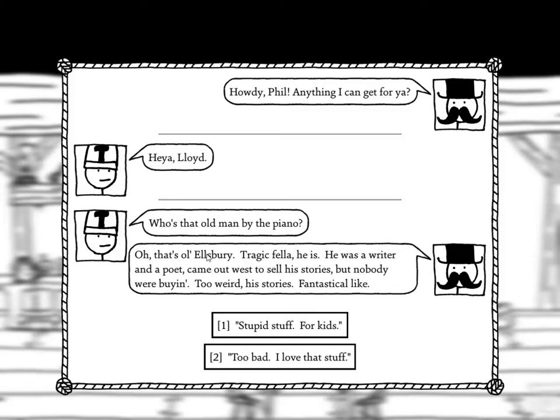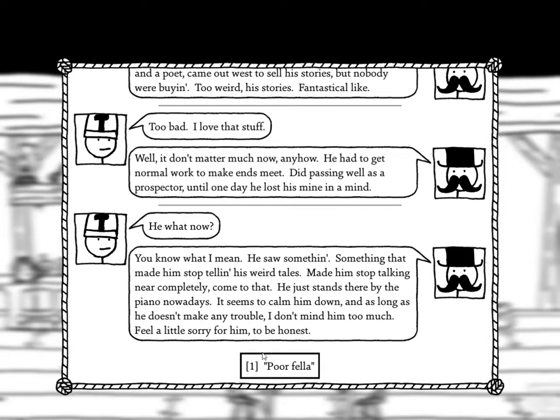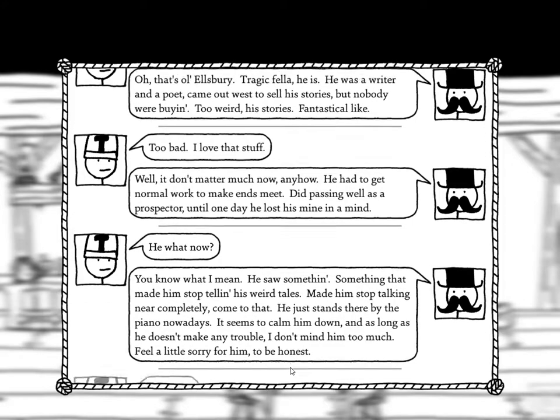Who's that old man by the piano? 'Oh, that's Ellsbury — tragic fella. He was a writer and a poet who came out west to sell his stories but nobody were buying — too weird, too fantastical. He had to get normal work to make ends meet. He did passing well as a prospector until one day he lost his mind in a mine. He saw something that made him stop telling his weird tales and stop talking near completely. He just stands there by the piano nowadays. Seems to calm him down.'